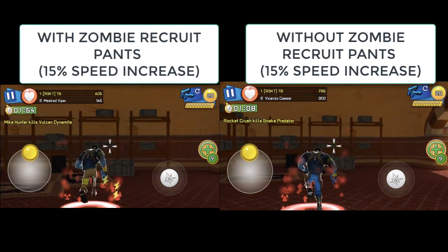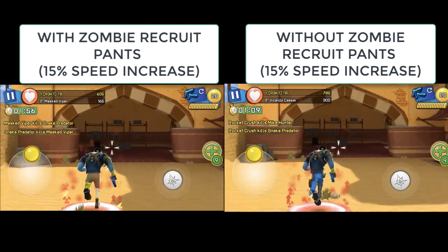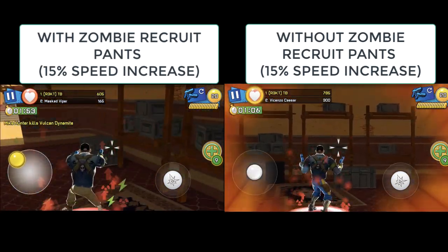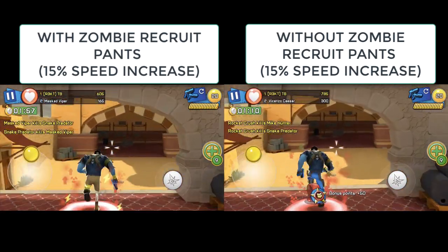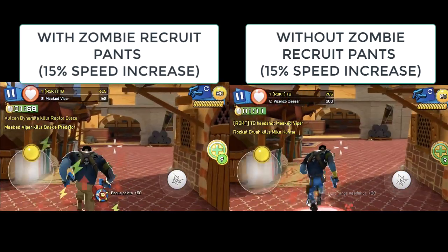Now in the side-by-side without the zombie recruit pants, you're way way slower. You still get 14 agility and the weapons have high agility so you're still somewhat fast, but without that extra 7% plus 15% agility from the zombie recruit pants, this setup is basically not that fast.